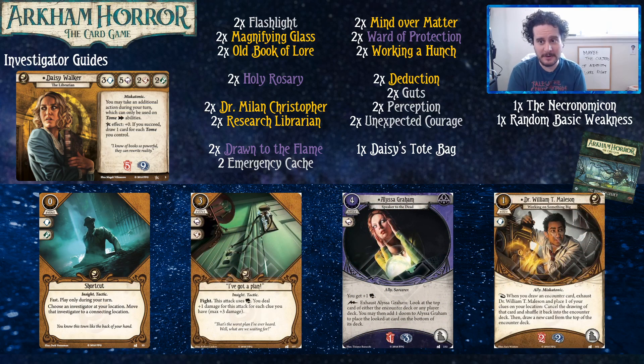Shortcut just lets you move for free, which is very strong. It can also let you move someone else for free, which is very strong as well. Shortcut is one of those cards that starts in my yellow decks and I need to find a reason to take it out. "I've Got a Plan" is a nice way to deal with monsters — there aren't too many of those that Seekers have at level zero. It's a really nice event, especially in Dunwich Legacy where there are a couple monsters it's nice to just chunk for four damage with that base five intellect.